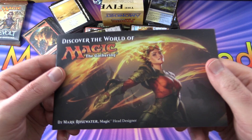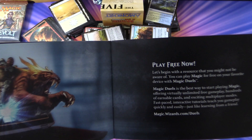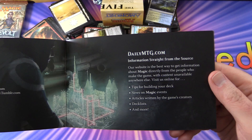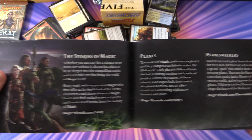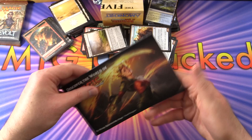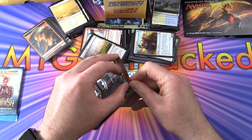Now let's look at the booklet — 'Discover the World of Magic the Gathering' by Mark Rosewater, Magic head designer. It has social media links, info about the local Magic community, tournament experience, and the stories and lore of Magic with planes and Planeswalkers. I would say this book is pretty useless. The newer Deck Builders Toolkits have much more useful books about how to actually go about building a deck — even better than this.